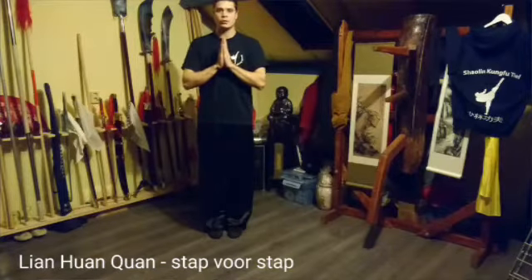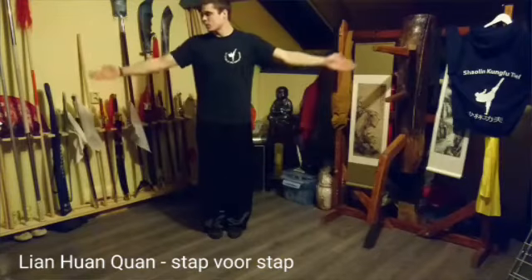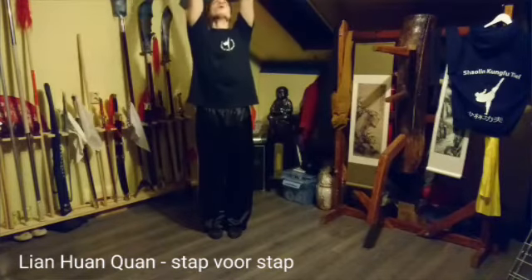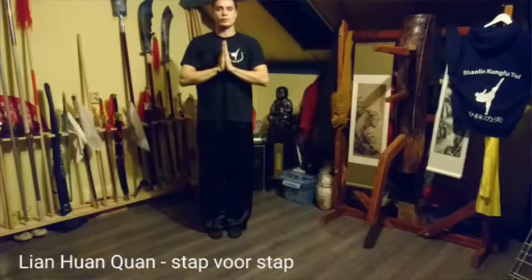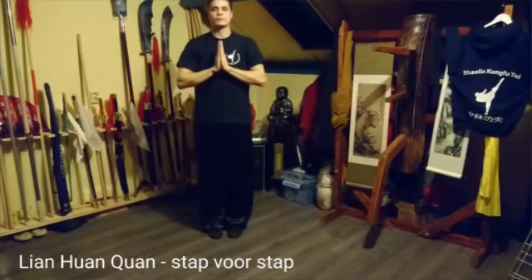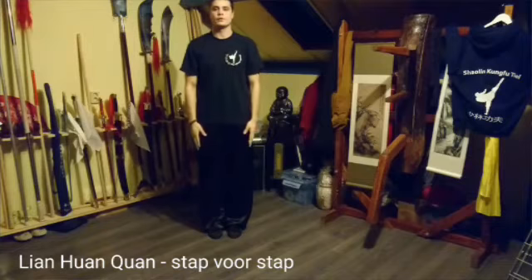Als eerst krijg je de groet. Kijk naar je rechterhand. Bovenaan sluiten. Zakken. Doe op je borsthoogte. En buigen. Handen ontspannen in de zij.